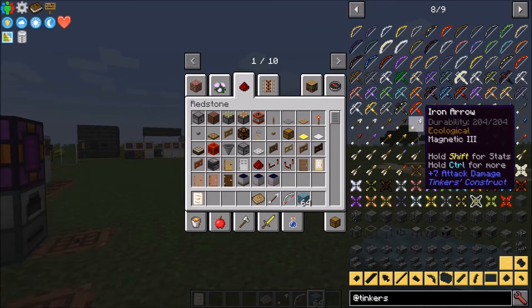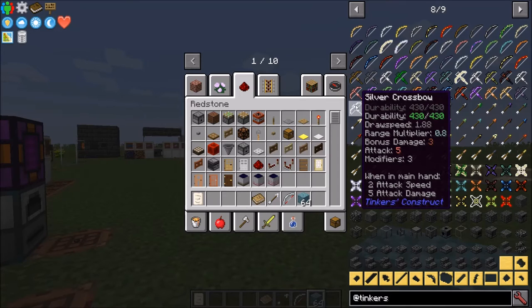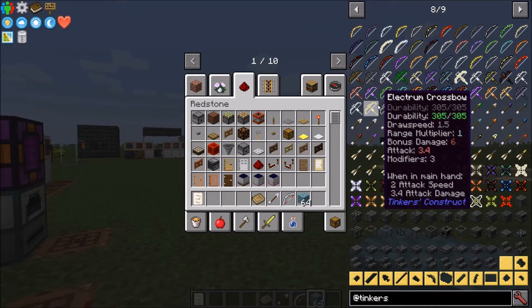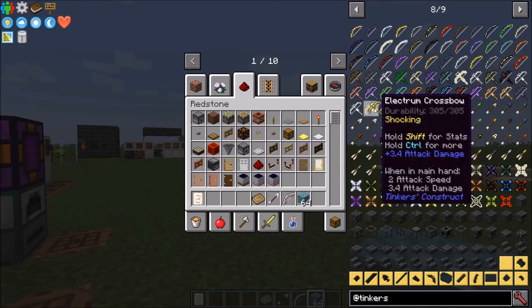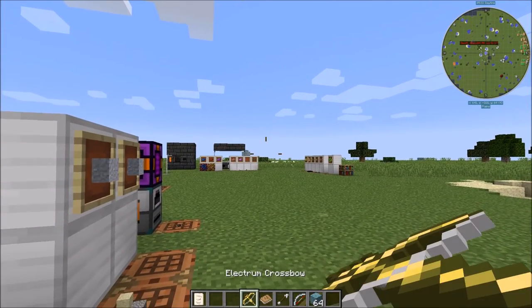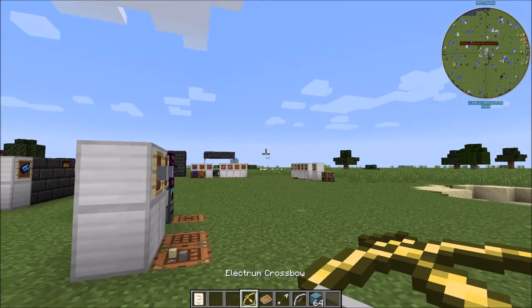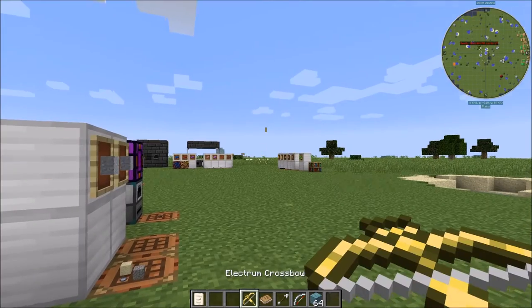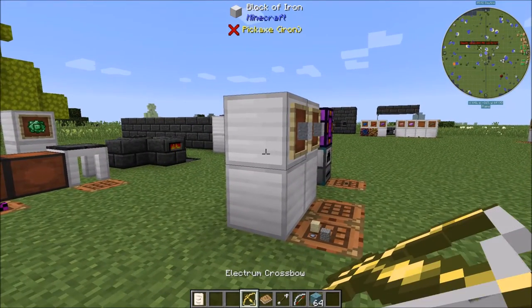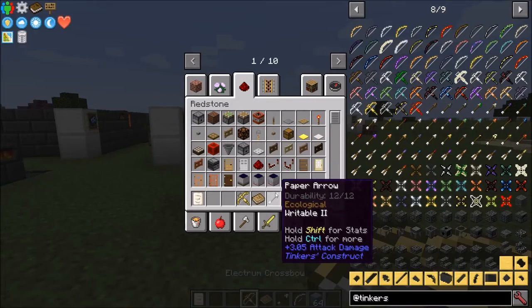The silver crossbow has an attack damage of five. The draw speed on this is actually not too bad — it's 1.88. The crossbows — of course we don't have any bolts to shoot with it. I don't know why it's shooting those because you can't use those kind of arrows.